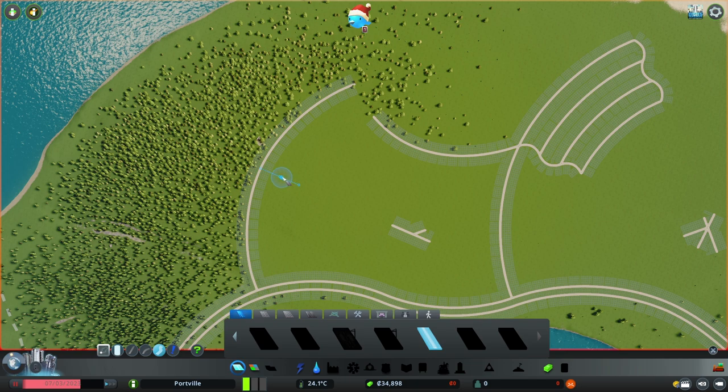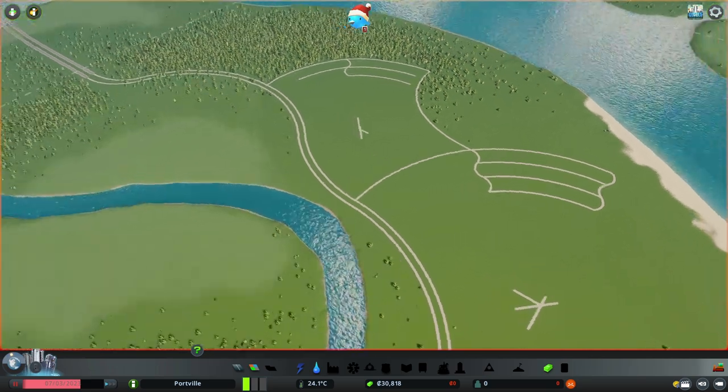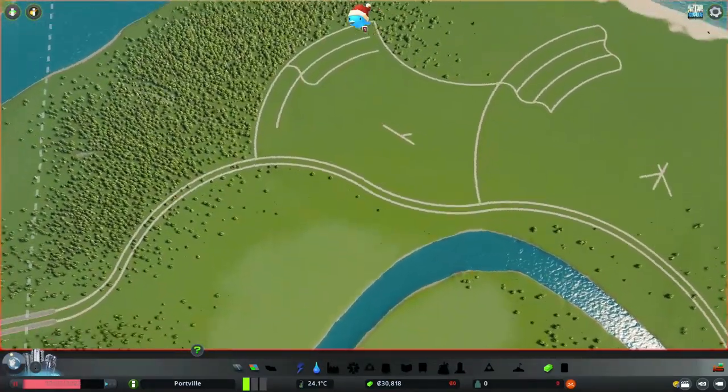I start building the local roads for the industrial district, using the exact same methodology as the residential district, with concentric and smaller circular roads where the factories will be. I think I'm done with the initial road layout. We have quite a decent amount of zoning space, and that should be enough to get us going. We also have $30,000 in the bank, so that should be enough to put in the initial services like power and water.